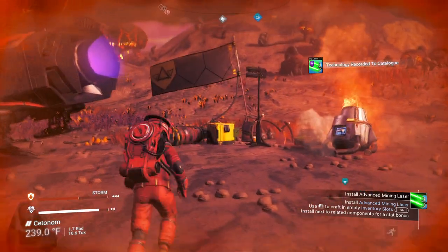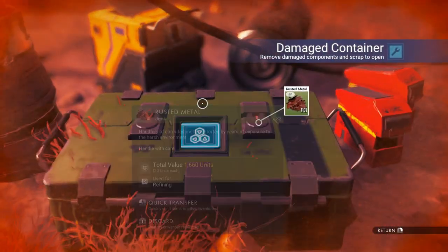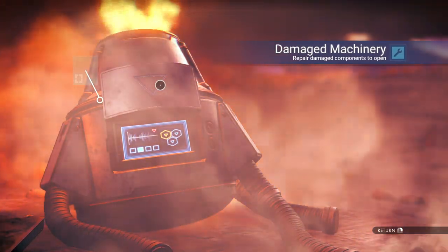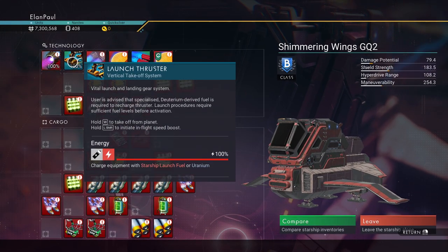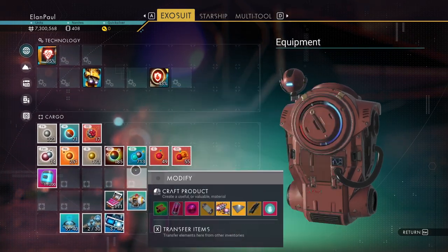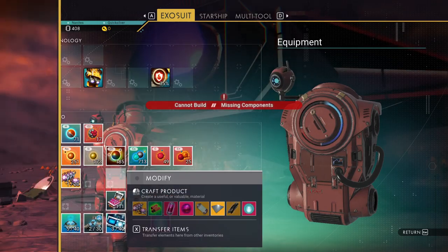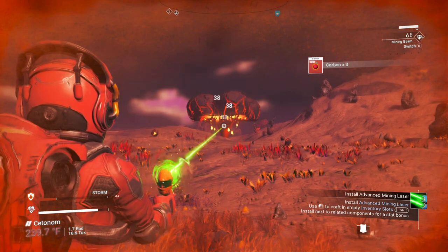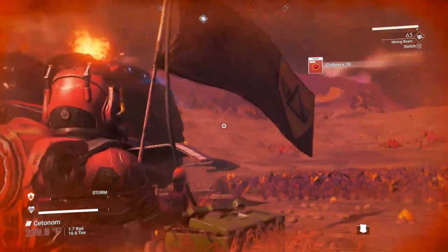Before we go anywhere, remember our protection's dropping real quick here. We want to pick up as many supplies as we can. We don't need that just yet, so we'll take whatever's inside — looks like condensed carbon. Let's get rid of the viscous fluids. We get life support gel — handy. Let's get on board this thing. This is a damaged ship, but the launch thrusters are all fixed. We just need a hermetic seal and metal plating. We're going to claim the ship too.